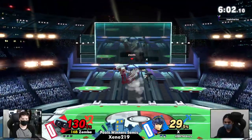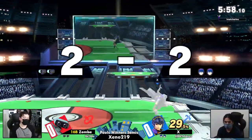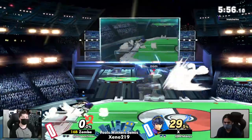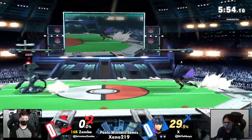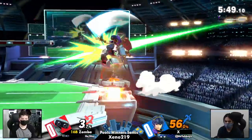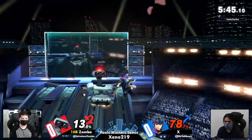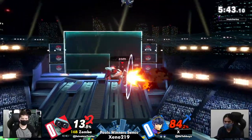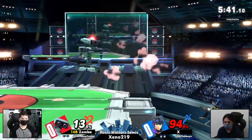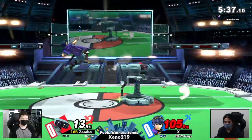Which Zamba was ready for. Up tilt recently buffed, I believe, in the most recent patch — get that tipper hitbox a little bit bigger. It was a buff that Marth exceptionally needed because one of the best things about the character is having multiple anti-airs, but without that tipper the anti-airs aren't getting you anything. Now they are, and Zamba was looking for it.